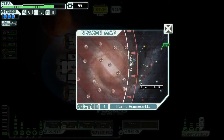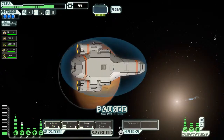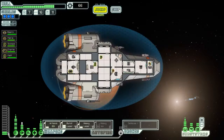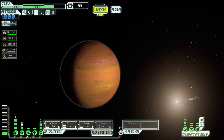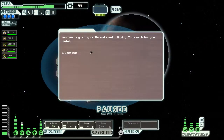Let's try and get this beacon since it's soon to be overrun. There's nothing here but space debris and some uninhabitable planetoids. That one is just on the border of being overrun — let's get that one.